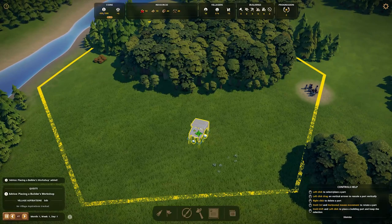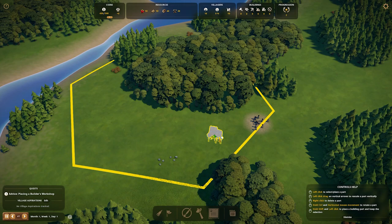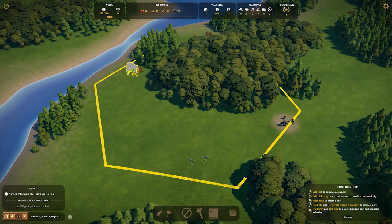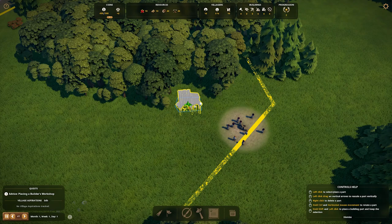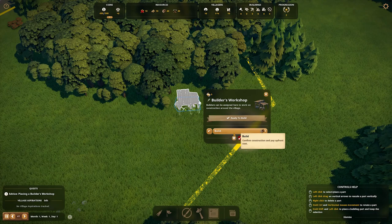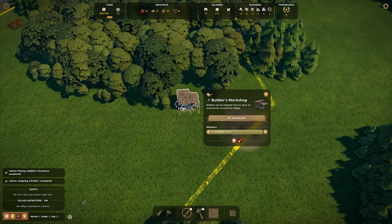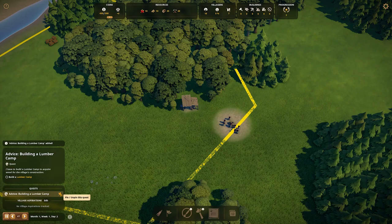Let's get our builder workshop going — this is where builders will work. I like to put it in a more central spot. Thinking bigger picture, we'll probably have a lot of housing in this area, berry farming over here, some stone here, and our forest in this corner. We'll probably put it kind of right off our starting area where it's near a central spot for them to get goods from where we spawned in. We can assign our three villagers — we start with ten and put the first three here, leaving seven left. Next, build our lumber camp.